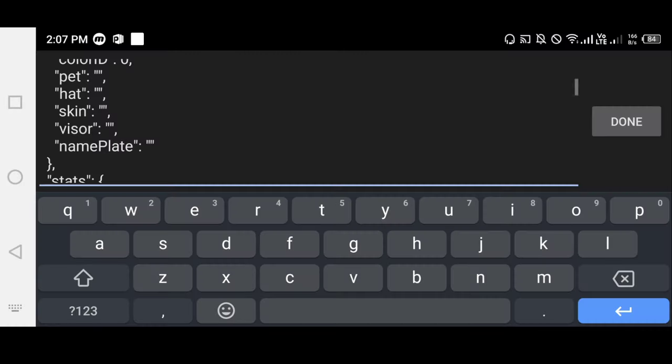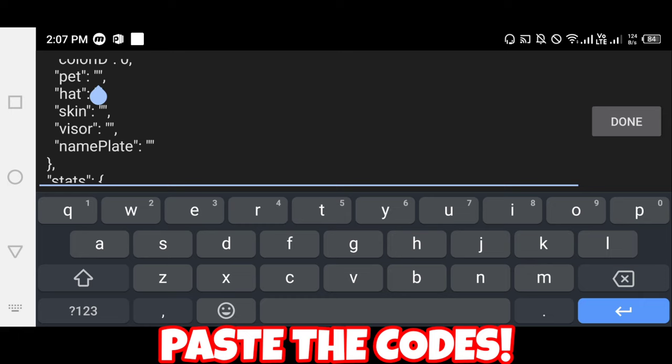Now go back to the same file as before, then paste the codes that we used earlier.